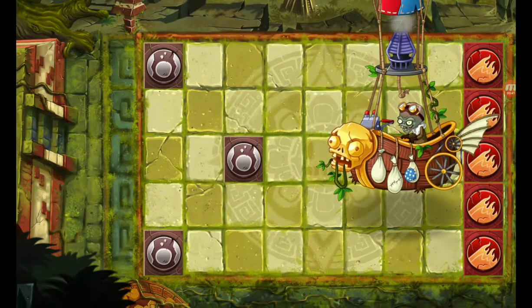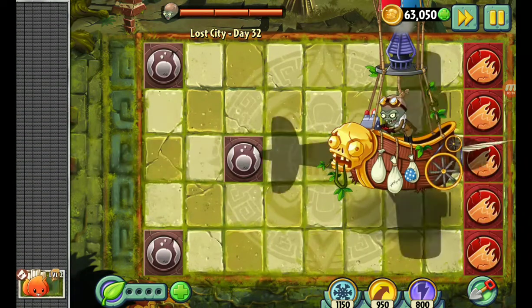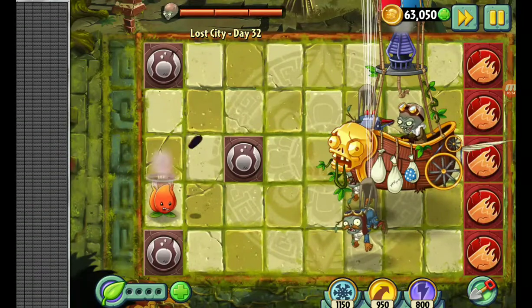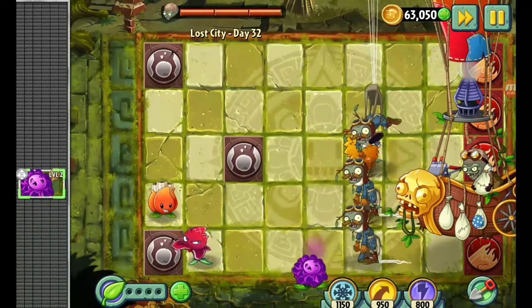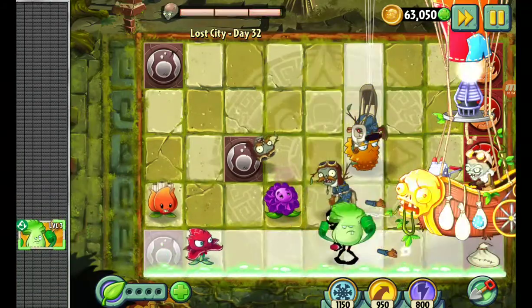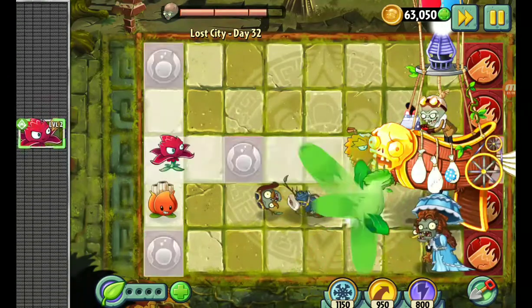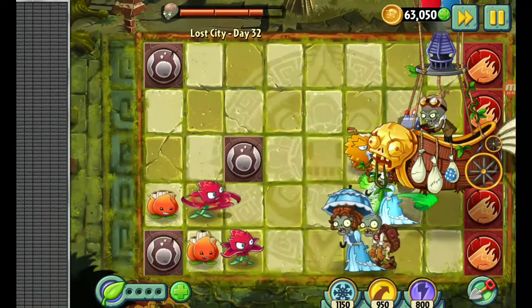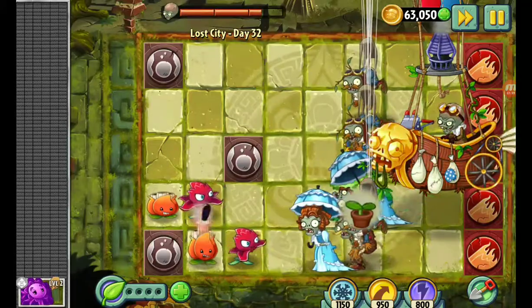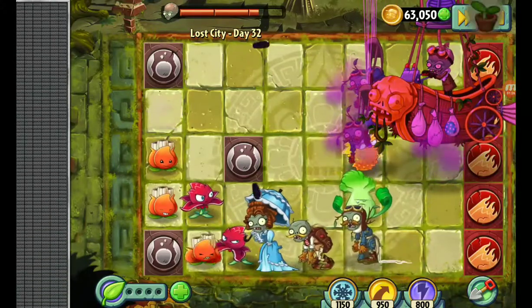Okay, Doctor Zomboss, show us what you got! Safety bars of health — a little stronger. Oh, he's calling an airstrike! Come on, let me punch him. Oh, look at that damage!